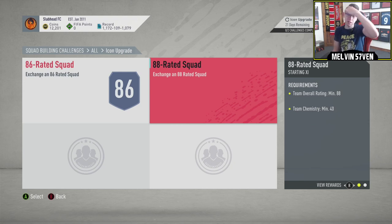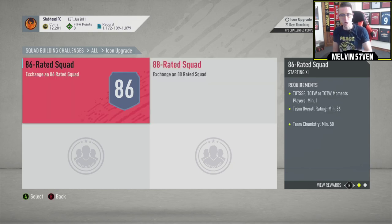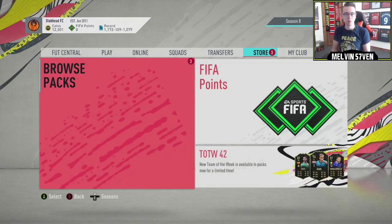I would imagine this is around about 300 to 350k in the current market. The chemistry requirements aren't too high for the 88, which is good. Then you just need a Team of the Season, Team of the Week, or Team of the Week Moments for the 86 rated score, which is 50 chemistry.